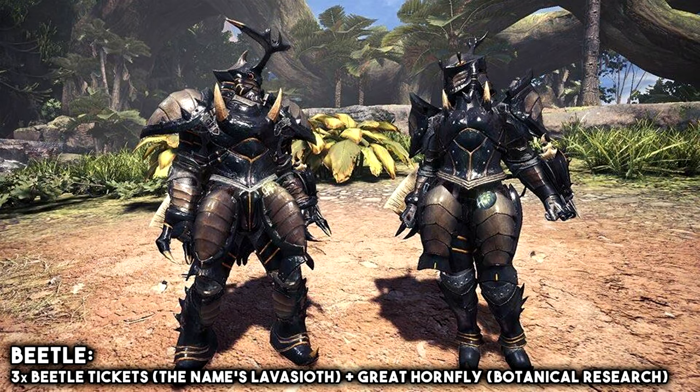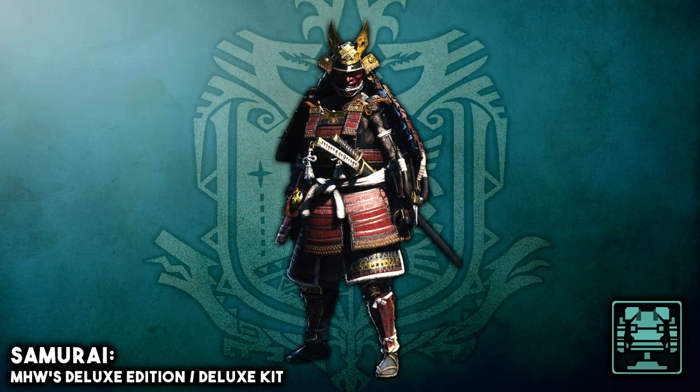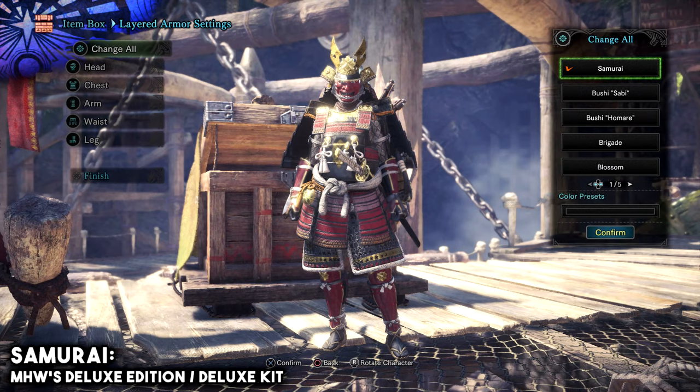For the Beetle Layered Armor Set, you will need 3 Beetle Tickets, which you can get from the event quest called The Name's Lavasioth, and you will also need some Great Horned Fly, which you can collect from the Botanical Research Center. For the Samurai Layered Armor Set, you will need to have the Deluxe Edition of Monster Hunter World, or simply purchase this add-on on the PlayStation Store, Xbox Store, or Steam. It only costs about 5 euros and it often goes on sale, and it's the only layered set that you can purchase with real money.